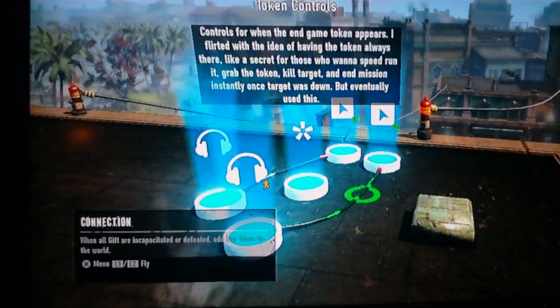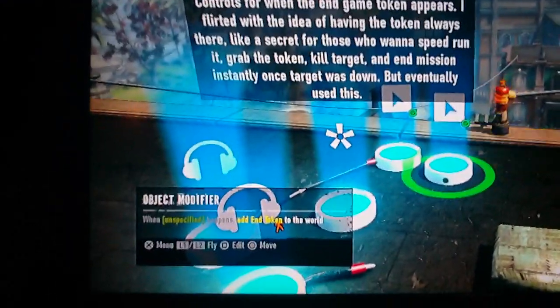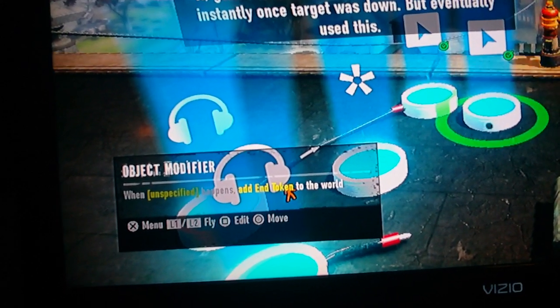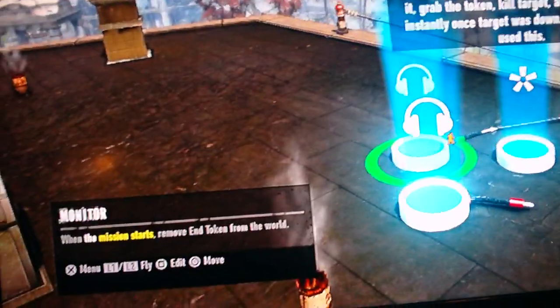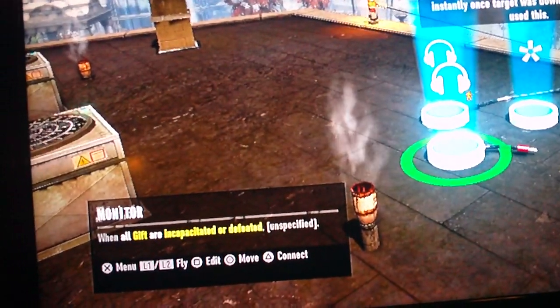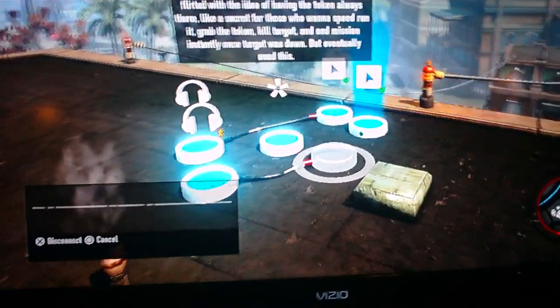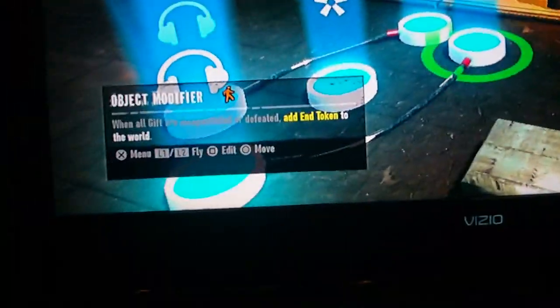As you can see, the yellow text — that's this part of this line. If you watch, when I delete the link, it'll say 'when unspecified happens, add the token to the world,' while this one says 'when all gifts are incapacitated or defeated, unspecified.' Since I broke the link, I hit triangle, go back over, hit X — boom, linked again — and the sentence is once again complete.